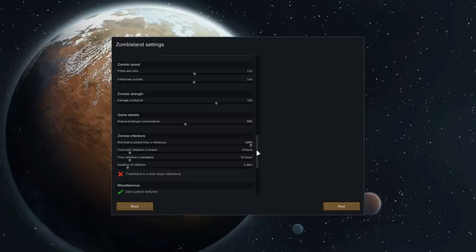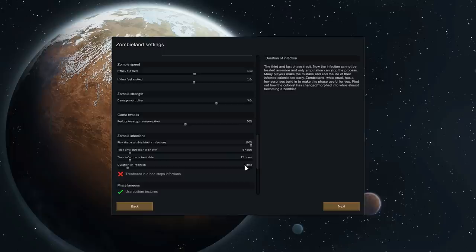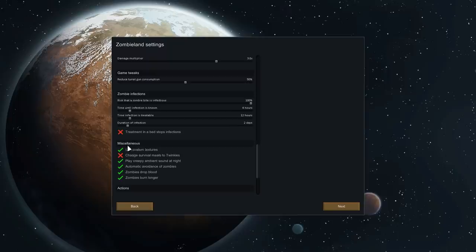I like the idea of the 28 Weeks Later style where certain people can become carriers. Zombieland has a carrier slash half-zombie style thing we might see as we play. The infection timeline: four hours before you'll know an infection exists, then twelve hours for it to be treatable. After that time they're guaranteed to become a zombie, and two days later they fully convert. So you can treat the initial wound in that window, but once it turns orange in the UI, you know this person will be infected in twelve hours unless you do something — for example, amputate a limb. After that point it's guaranteed. The description notes that many players make the mistake of ending their infected colonist's life too early — Zombieland has a few surprises built in. Treatment in bed no longer stops infections, so infection is a very big deal for the colony.